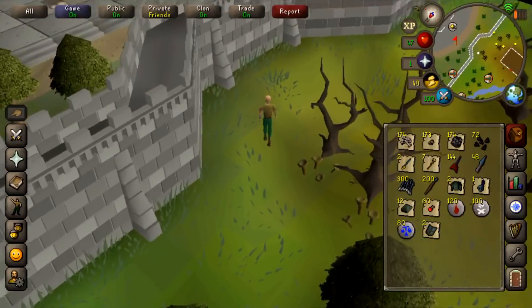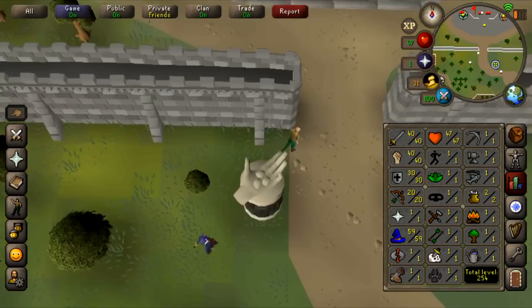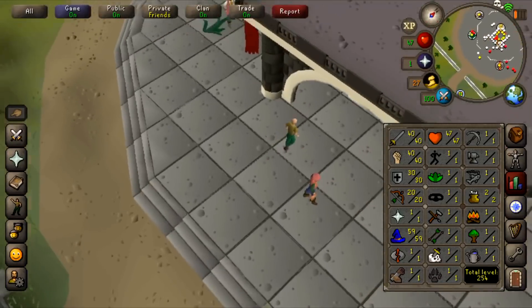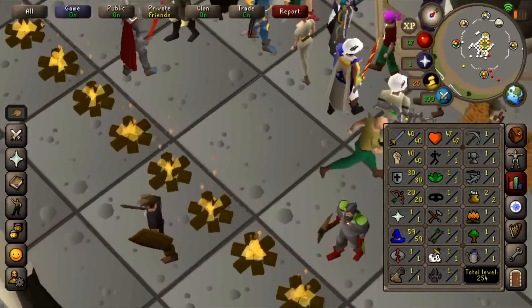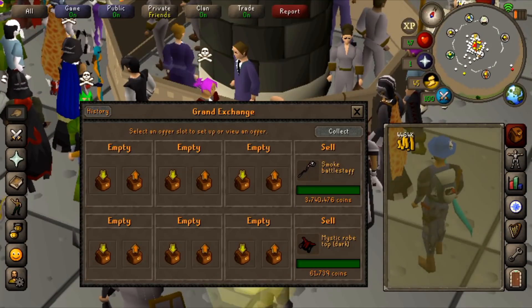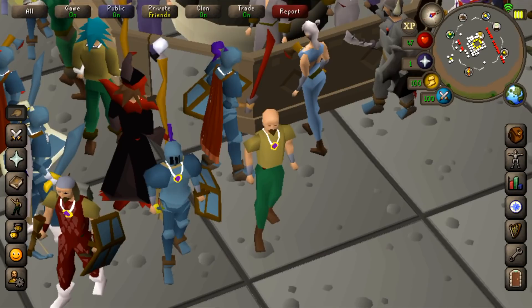A lot of the methods I'm showing you also train your combat stats. Looking at my combat stats right now, I'm already almost halfway to being able to do Wilderness Slayer. Once I make just a little more money I could buy more gear, go to Sand Crabs, train up, and start the Slayer grind. After selling the gear I was using, we're up to 8.45 mil.